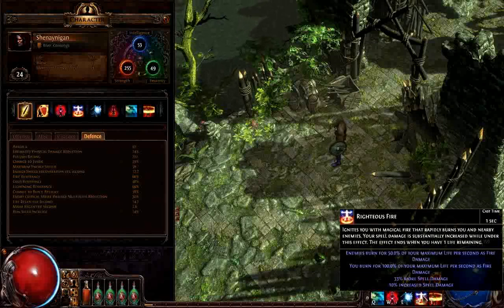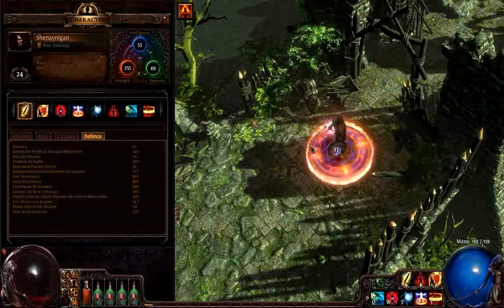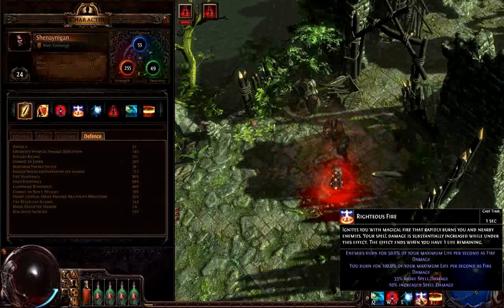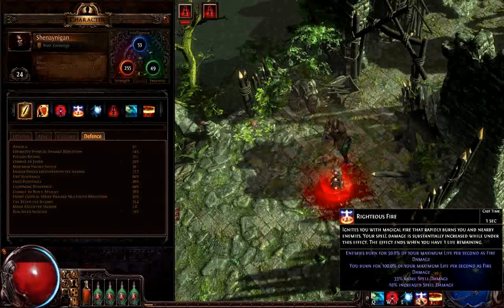You might ask yourself, why is he using Righteous Fire? Isn't Righteous Fire like a spell? Exactly, but the spell works a little differently. The damage is dealt in a radius around you, and the amount of damage you deal is based on the maximum life of your character. You deal 50% of your maximum life per second in a radius around you, and lose 100% of your maximum life per second in return. This is reduced by fire resistance, and if you have enough fire resistance, you can counteract this damage.